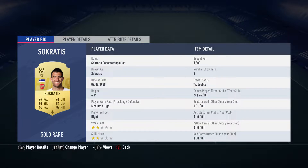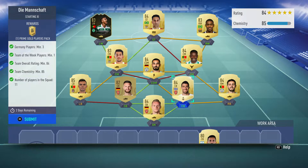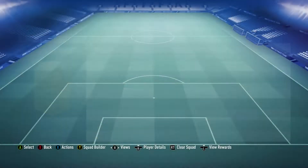The centre-back next to him is Socrates Papastapolos, bought for 5,800. They just put Socrates on his card to make it easy for everyone — couldn't fit Papastapolos on it.